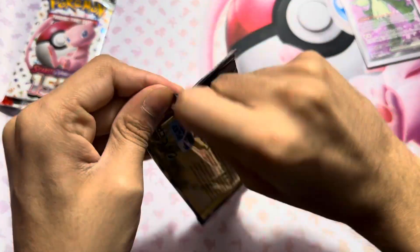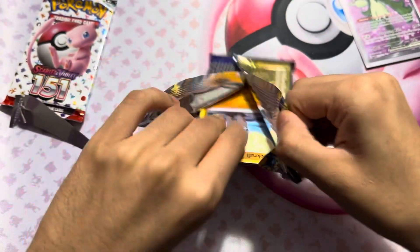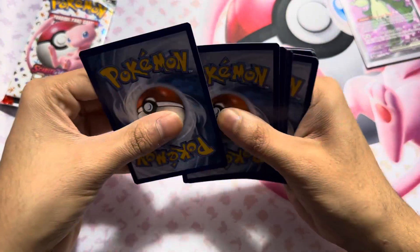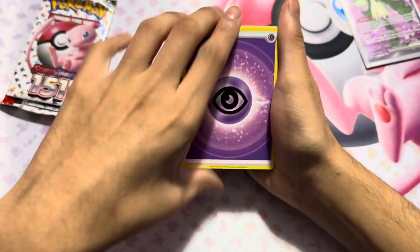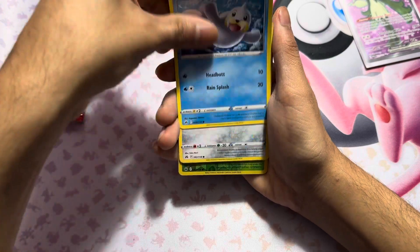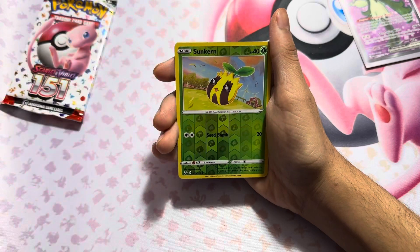Next we have Crown Zenith. Crown Zenith is such a nice set - all I have to say. Let's hope we get something, at least a hit, because Crown Zenith is a beautiful set. All the cards just look incredible. Here we go - energy, Crushing Hammer, Curve, Rare Candy, Rockruff, Seel, and just a Litten to close it out.